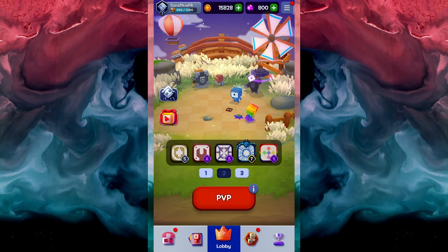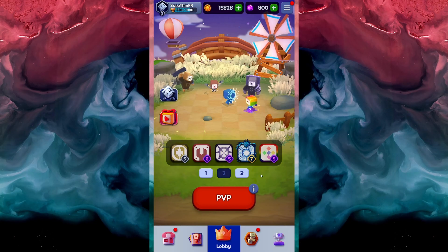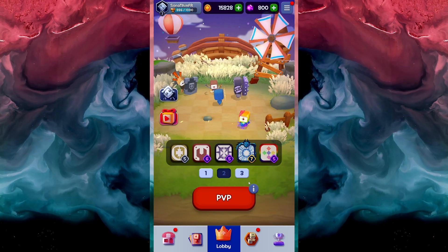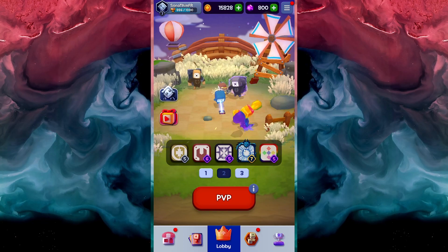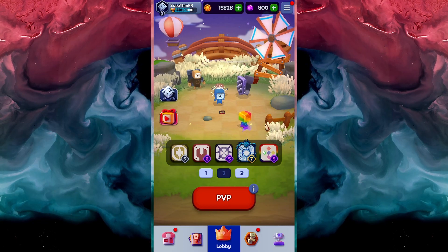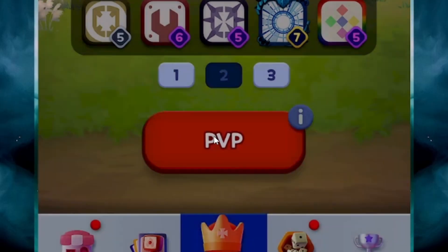What's going on, YouTube? It's Sora or SoraThin, and in this video we're going to be playing some more Random Dice. I've got a new deck that I've been using a lot and we're going to try it out today. The idea is you get the shields in the front with the transcendence dice behind it, try to get the transcendence dice to 6-pip with the mimic dice while building engineers in the back. Hopefully there's no assassins that we go up against, but let's go.